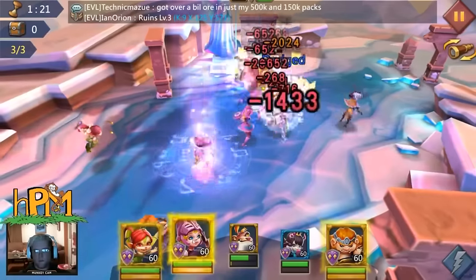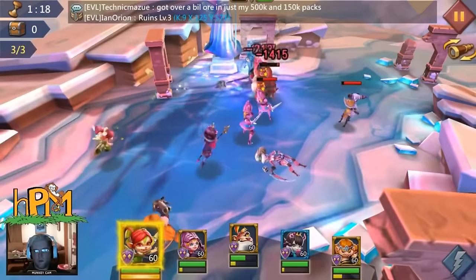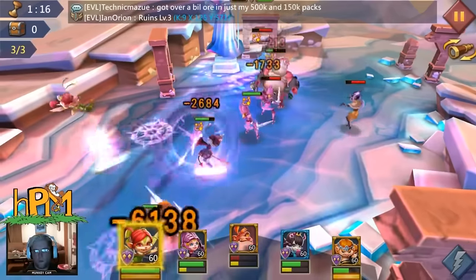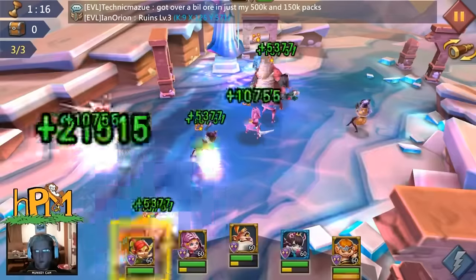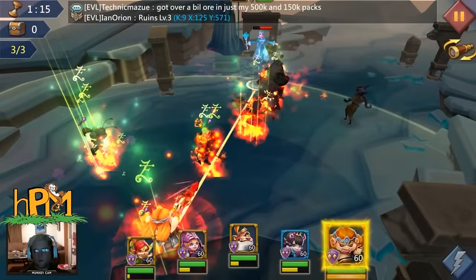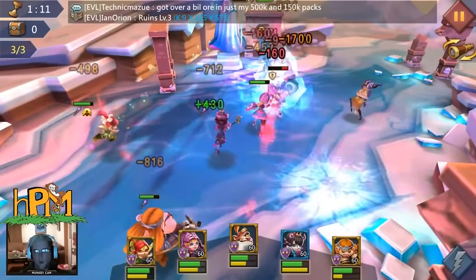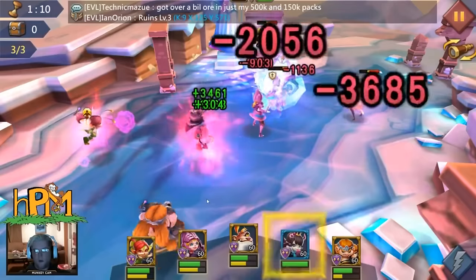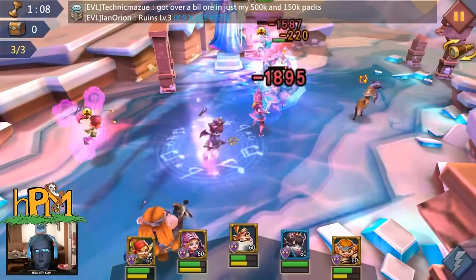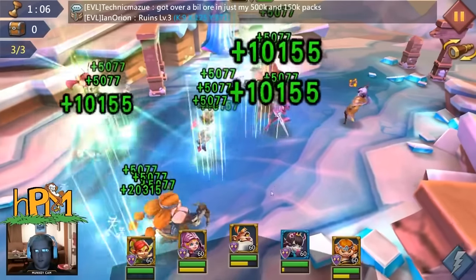Focus on taking out their Femme Fatale and their Scarlet Bolt first. If one is closer to dead than the other, use Tracker to kill it, then use Tracker again to kill the other one. Then focus on the Snow Queen — keep her from freezing everybody, and she also gives everybody a recharge rate boost, so we don't want them getting their specials back faster.